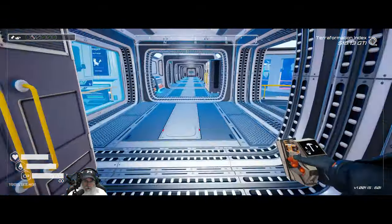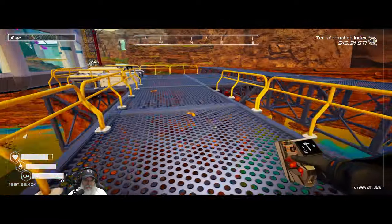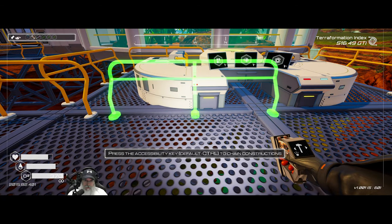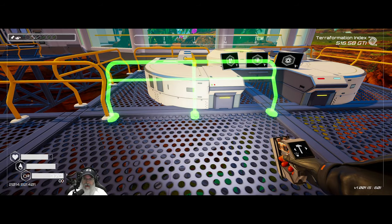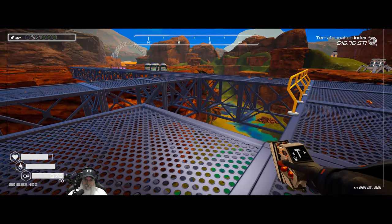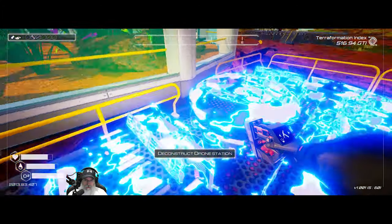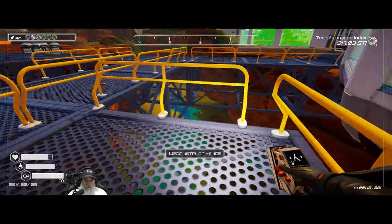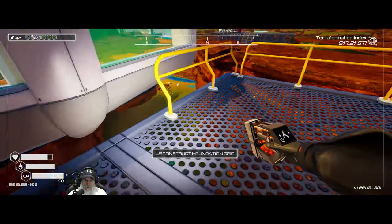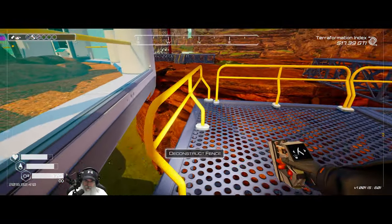Let's grab a few more silicon - I might have to go hand-gather it hopefully for the last time in this playthrough. If we extend out yeah, that does come out to the edge. So if we extend this out a little further we could get that to line up right. Oh I hope that didn't screw up all my assignments. Make sure you're deconstructing the fence and not the butterfly dome.